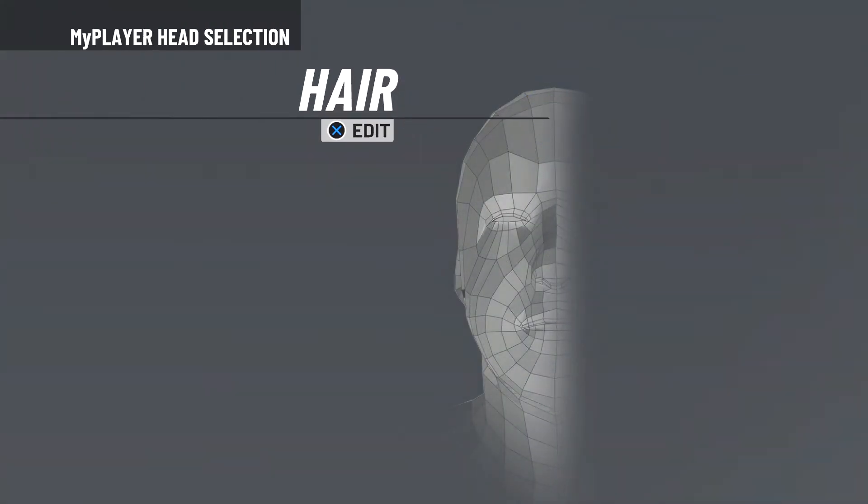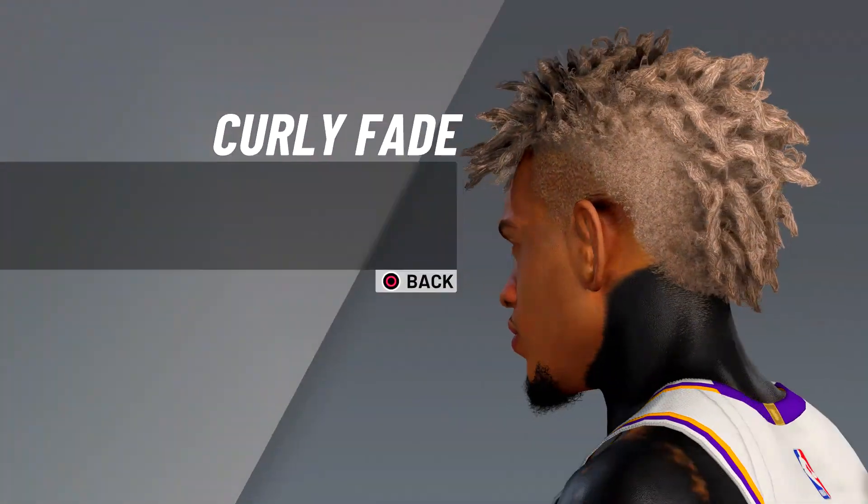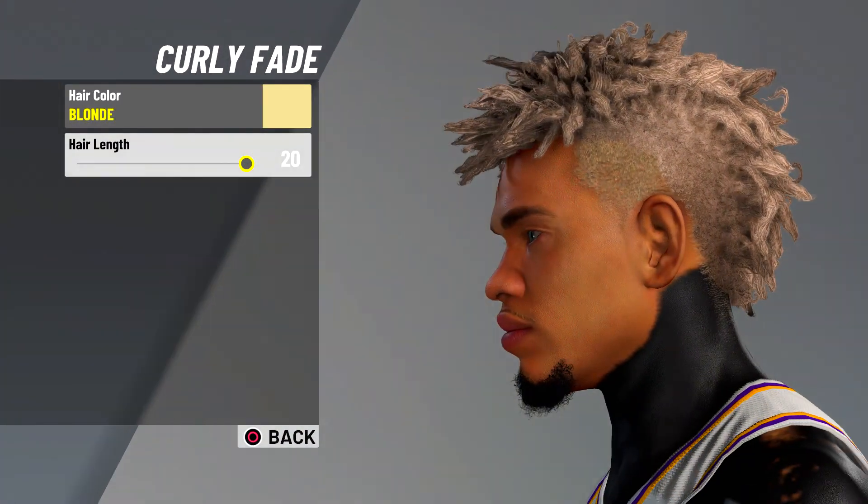So you're gonna pick this head preset right here. You're gonna pick the curly fade, max it out to 20, and put blonde.